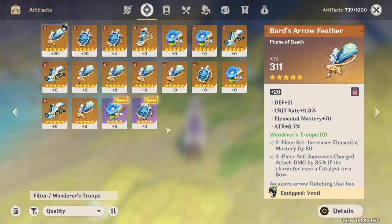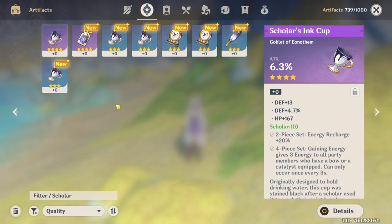Almost forgot one — the less sought-after set you get when you kill a world boss: Wanderer's Troupe. It's honestly pretty similar to Gladiator's. The two-piece increases elemental mastery by 80, which is very good for heroes focused on reactions. The four-piece increases charge attack damage by 35% — I can't really imagine this being good on most catalyst or bow users, maybe someone like Childe since he can go into melee stance. Most other catalyst or bow users I can think of are typically supports rather than main DPS. Klee is a very good main DPS and uses a catalyst, however most people will probably go with Crimson Witch for her, especially since she can use two elemental skills straight away to stack that higher pyro damage bonus.